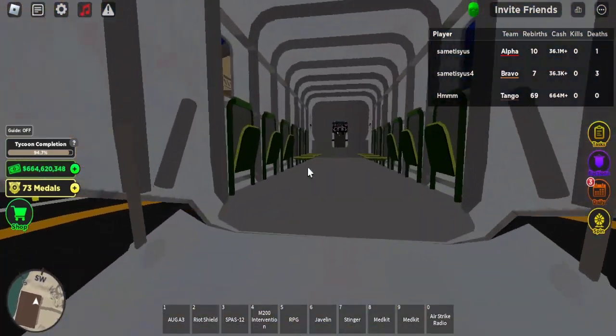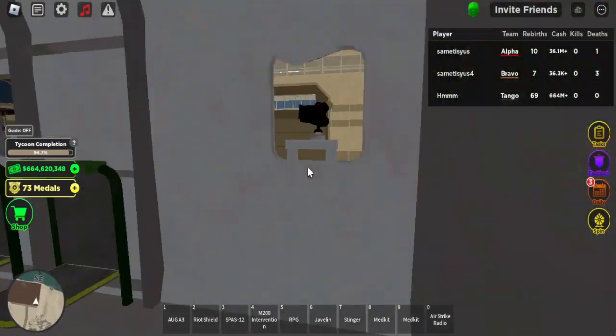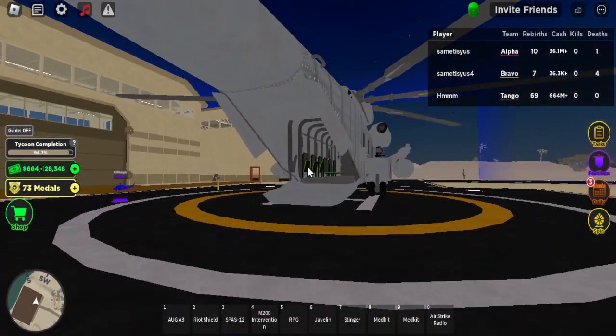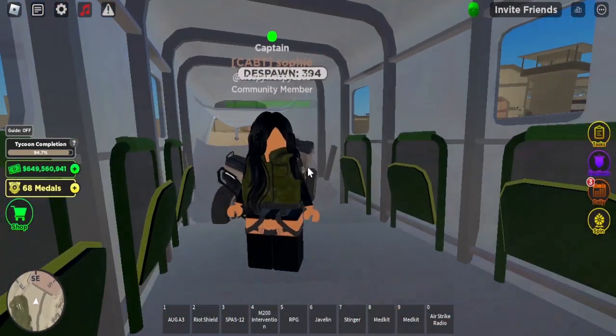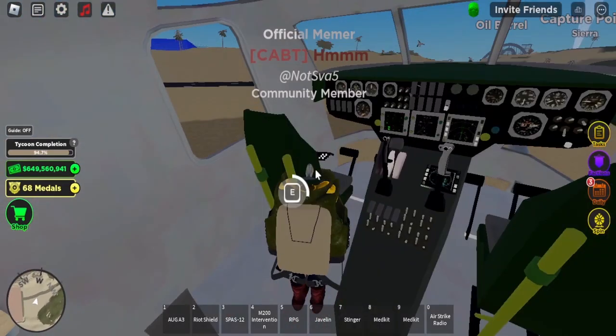The Super Stallion was added to War Tycoon recently, but the question is: can you put an ATV inside it? Let's find out. Get this in — oh, it sort of works.